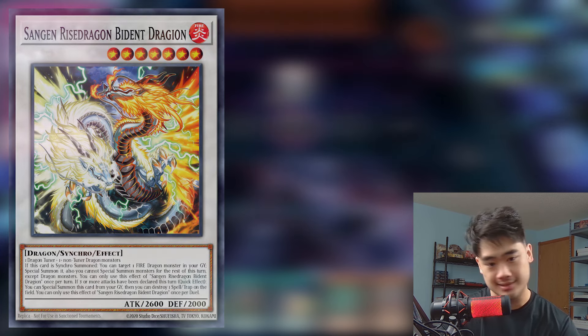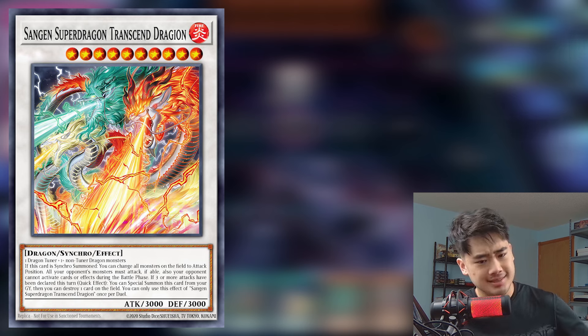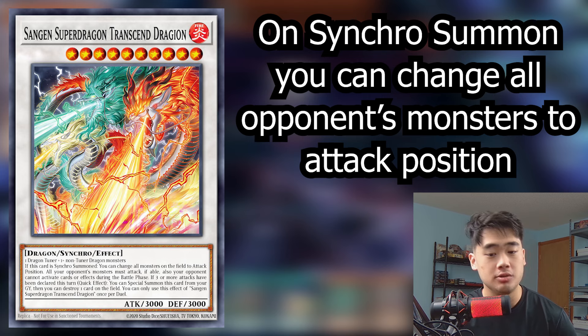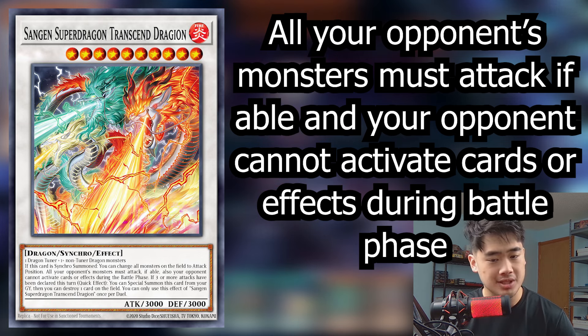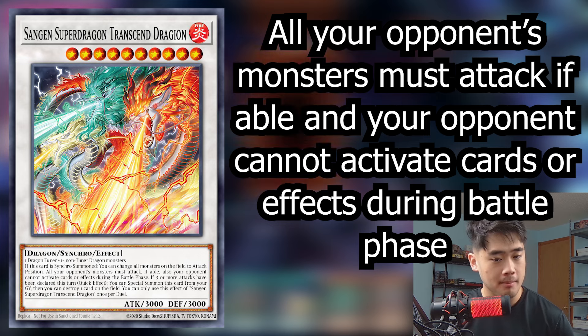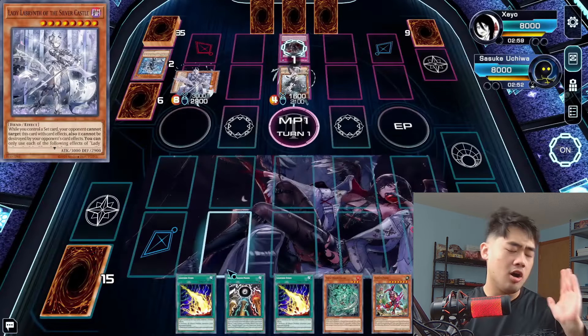The other synchro monster is the level 10 Sangen Super Dragon. On synchro summon, you can change all monsters on the field to attack position, and opponent's monsters must attack if able. Also, your opponent cannot activate cards or effects during the battle phase — it's unfortunate that it's on the level 10 since they'd have already activated effects, but forcing opponent monsters to attack position can help you OTK. It also has the same effect: if three or more attacks have been declared, quick effect special summon this from the graveyard and destroy one card on the field — any card, not just spells or traps.